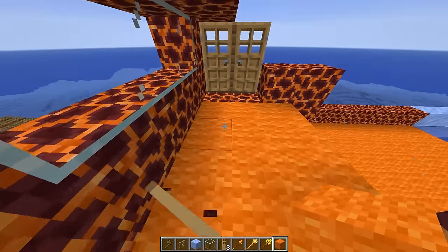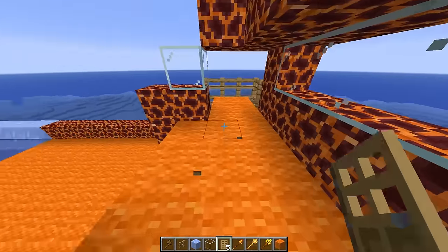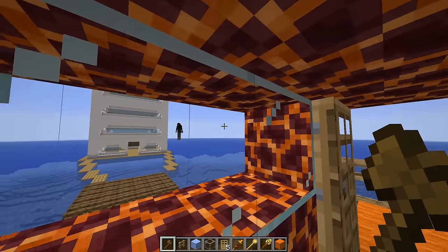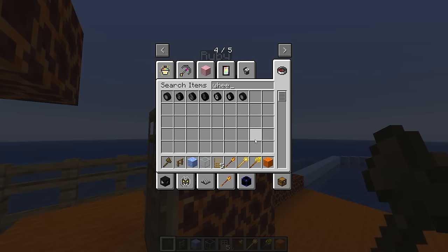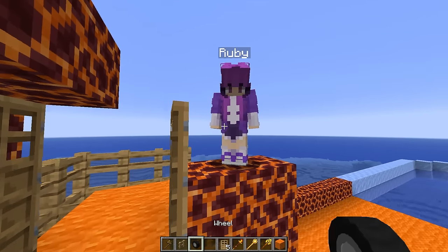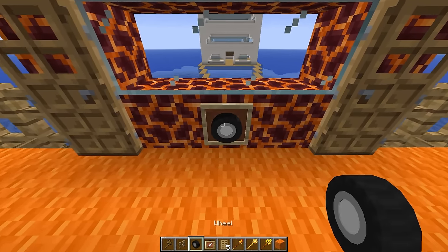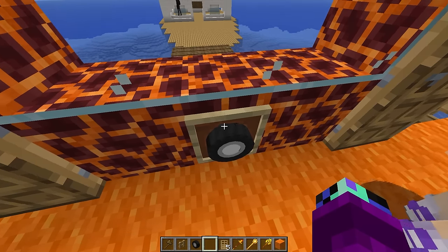We need to make sure to replace this floor with some orange wool as well. This area is looking sick - the captain can get a whole view of the ocean and where the ship is going. But how are they gonna control the ship? We need some sort of steering wheel. There are normal wheels over here - I guess that's the closest thing. Let me grab an item frame and put the wheel in there. Look, we got a steering wheel - you can spin it around and stuff. This is a really unique steering wheel.